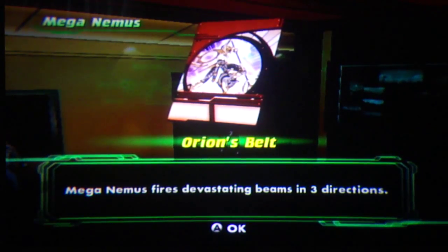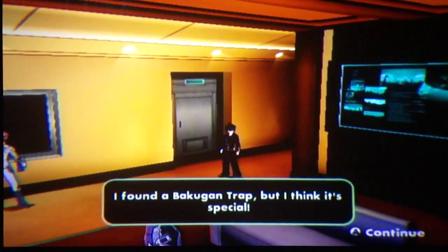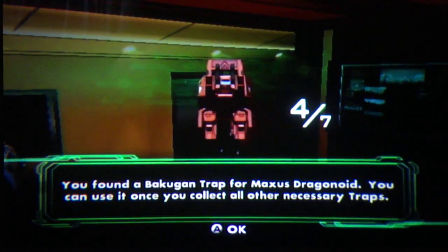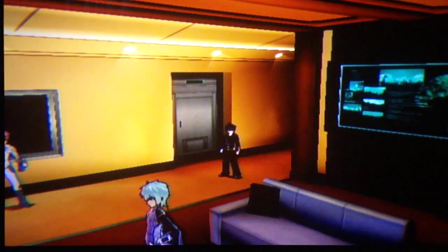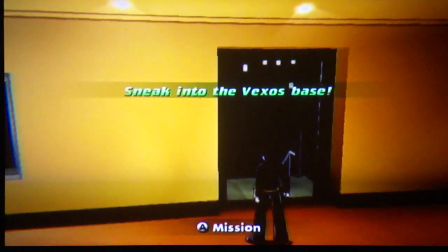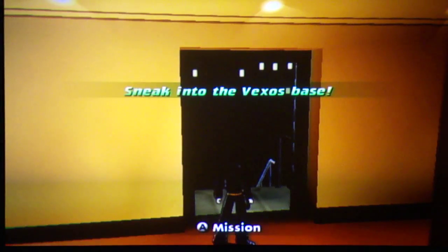After you evolve Mega Nemez, you get Orion's Belt. I found a Bakugan trap — it's special! So we get our third Bakugan trap for Maxus Dragonoid, but we have four altogether including Drago. So again, I apologize that the beginning got cut off — I didn't realize my camera died. To make up for it, I'll do another walkthrough today, so be on the lookout for another video. On the next episode, we're going to sneak into the Vexos base. See you at the next brawl!